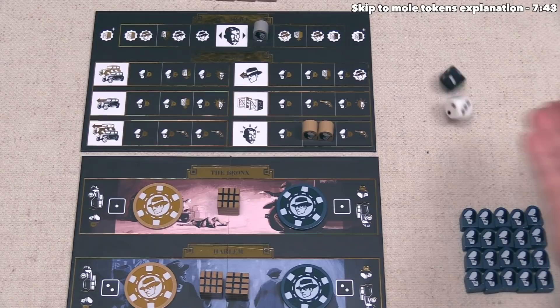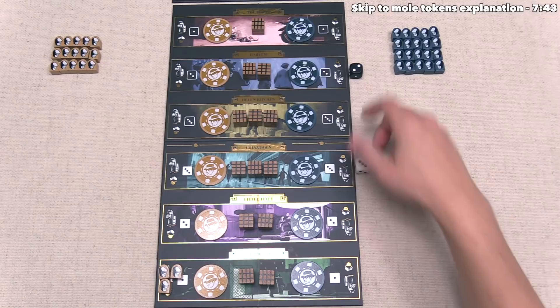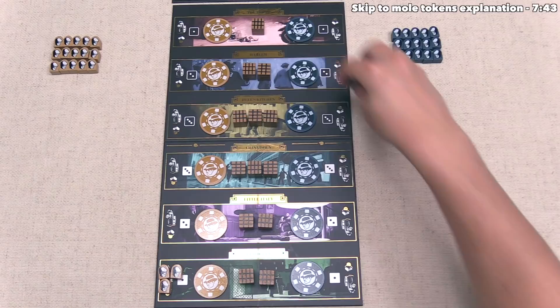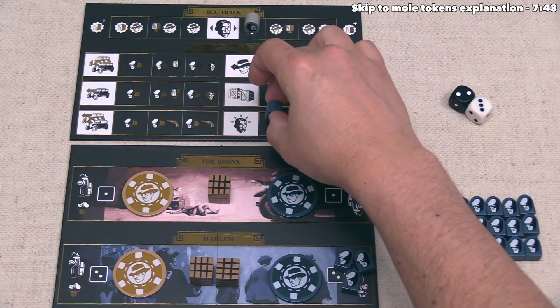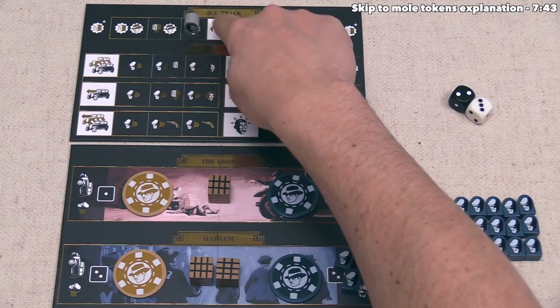Our opponent can go — they'll start by rolling the dice. They got a black two and a white three, so they could put two henchmen into the white-three location or three henchmen into the black-two location. They've decided to put three of their henchmen into the black number-two car. For their action, they send one henchman over and do a district attorney action just like us, moving the DA token back towards our side. That middle spot is just where the token begins at the start of the game.